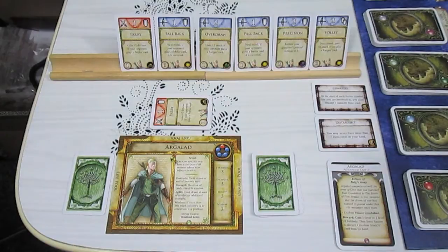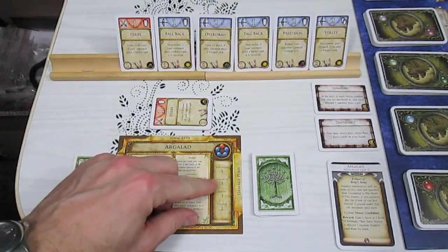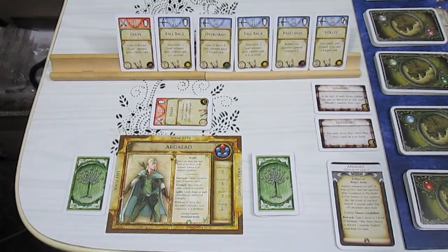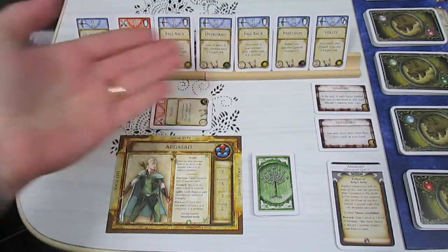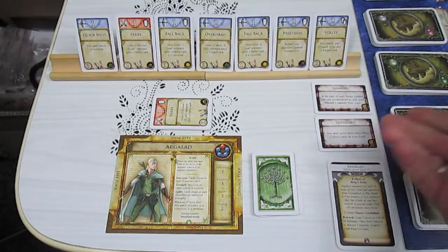so he must discard one card at the start of battle. He has a Strength of 5 and an Agility of 3. So he's going to draw 1 card, taking him to his maximum of 7 cards because he's Distraught.